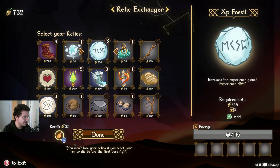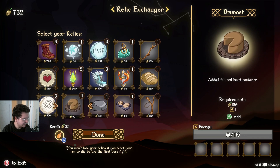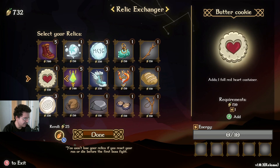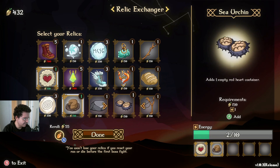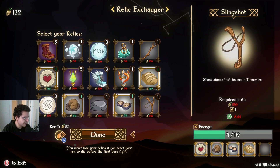In terms of the Relic Exchanger, if you get the XP fossil to show up, you really want to take that. I don't have that much money to spend here at the moment. The other thing you can do is take a bunch of these for extra hearts for defense, as being able to heal up your red hearts is actually pretty nice. So we won't take the XP this time, we'll take some hearts though, just for fun.